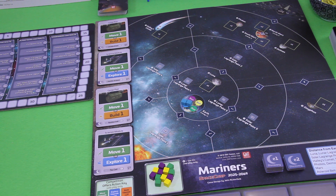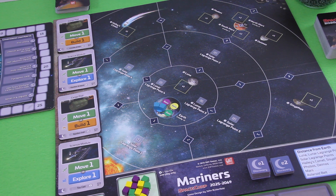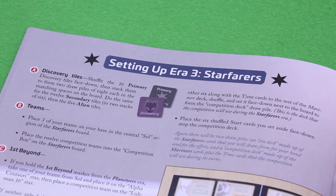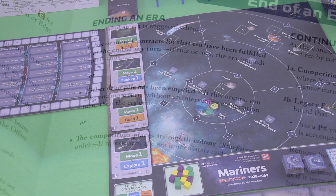I'm playing as blue, starting with two of my teams on the base on Earth. The so-called competition — my adversary in this game — plays with all of the remaining cubes, so it has a lot of teams to send out. Space Corp is played over three consecutive eras: the Mariner era, then the Planeteers era, and finally the Starfarers era, each with its own distinct board and deck of cards.